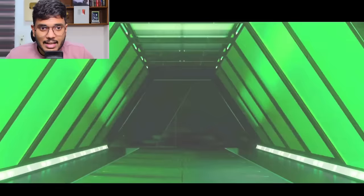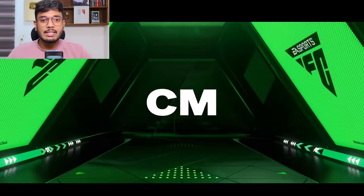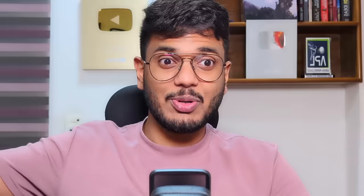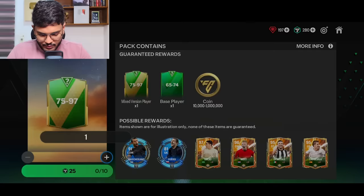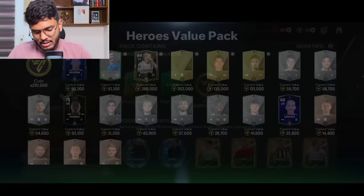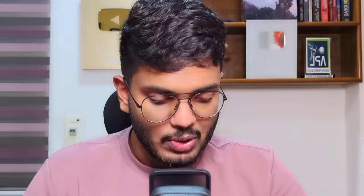I'm going to open one Heroes Ultra Pack. It's a normal walkout — Mexico — that's Guardado. We got a Mascherano though, so that's a W. I'll open these last few packs — ten of them — let's see what we pack. Not even a walkout. Alright, that's the end of the pack opening.